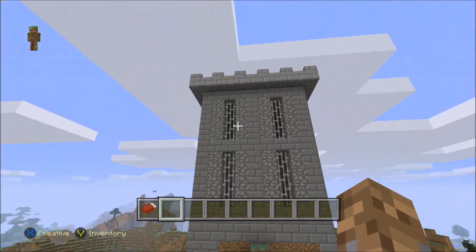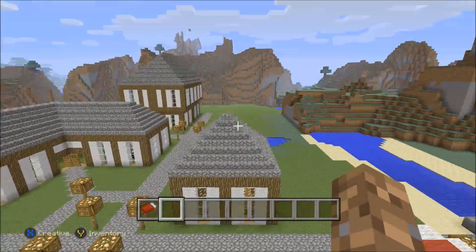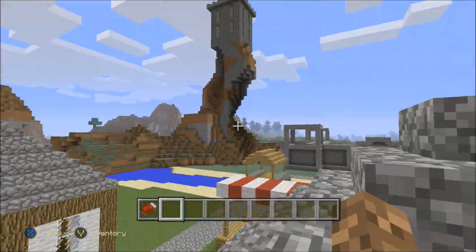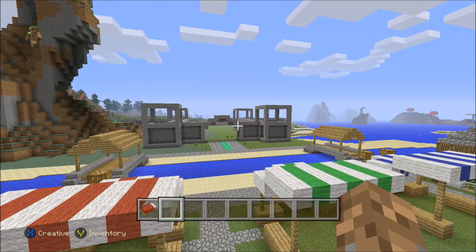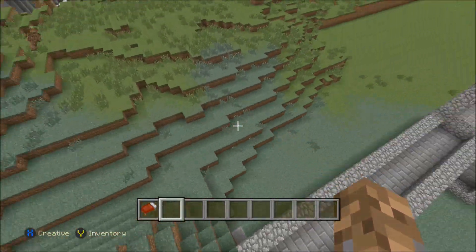This is just a random tower that I put up here. I think it really adds to the world — I just think it looks cool. Seeing a random tower up there, it's kind of connected to the fortress. I'm going to make it fully connected to the fortress that I've been building over here.